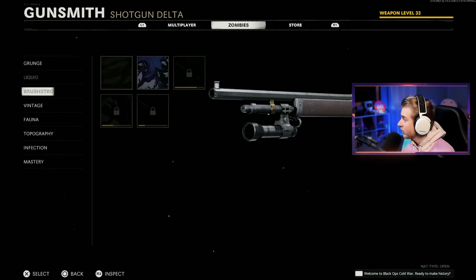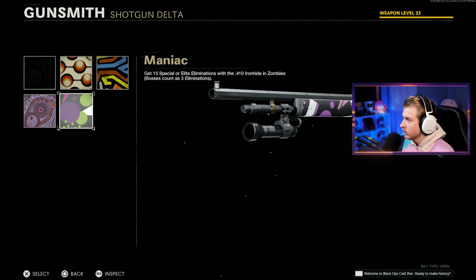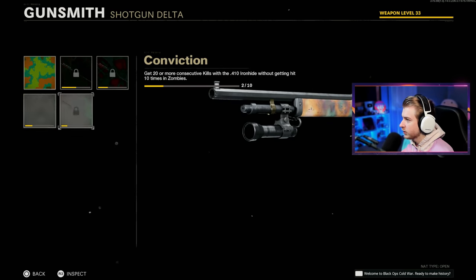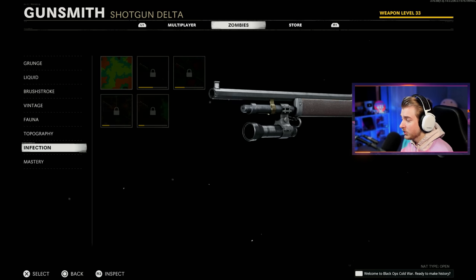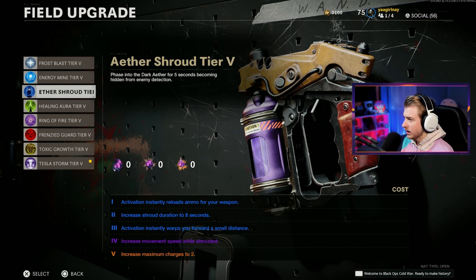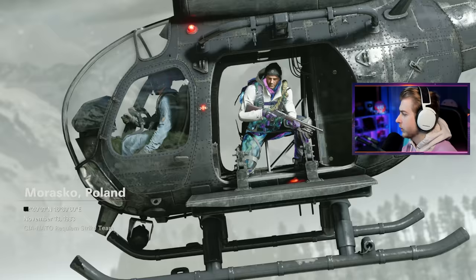It actually increases fire rate, so the sprint-to-fire stock might work here. Let's look at our camo progress: 900 out of 2500 rotten kills, only 273 crits out of 2500, 569 kills out of 2500, 500 pack punch kills. Vintage is done, fauna is over halfway, topo is just getting started, infection we still need to work on. What field upgrade am I going to use? Tesla storm might work but I don't want to get kills with it. Aether shroud could be good for reloading. I'll switch between them. He said I can play any map, so let's hop on D-Machine.